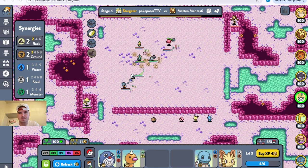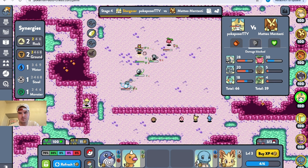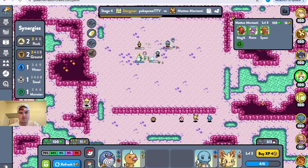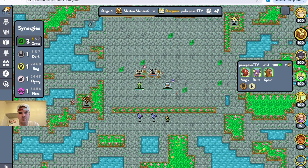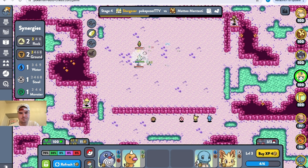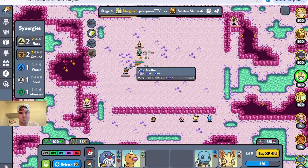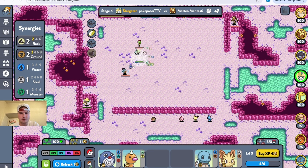Marshtomp's doing some damage but taking some hits too. These guys are strong — it's hard to play against Grass. I got that Natty healing. This guy jumping around using the Soul Dew. Big damage right here. My guy's just not doing enough damage, it feels like.